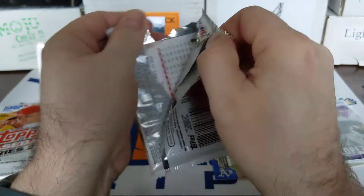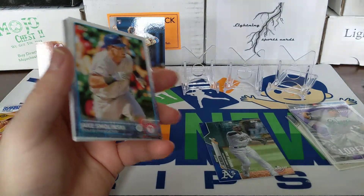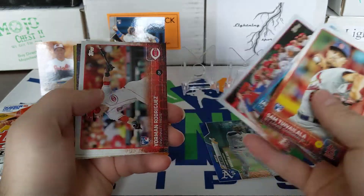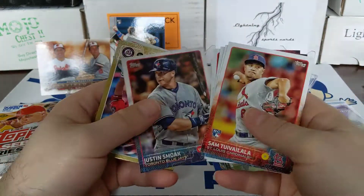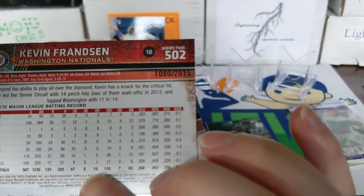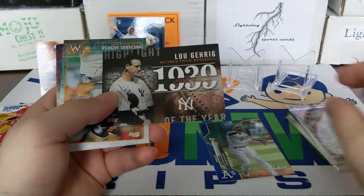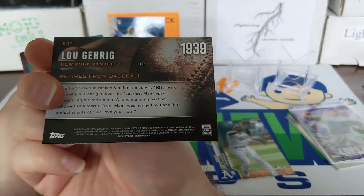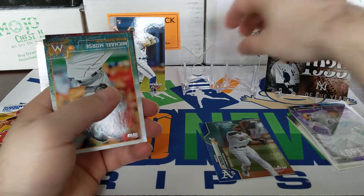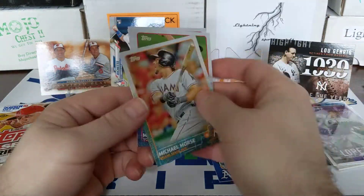2015 Series 2 — Buster Posey on the front there. So we're getting a lot of looks at these 2015 cards. Justin Smoak, there's a gold Kevin Franzen, numbered 1080 out of 2015. Oh, that's a cool card — Lou Gehrig retires from baseball, 1939 July 4th. I like that card, put that up there. Pablo Sandoval.